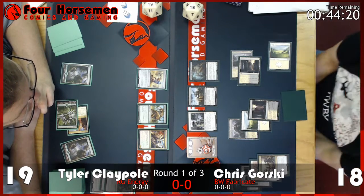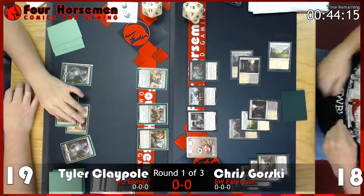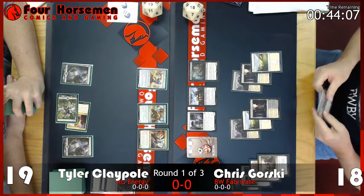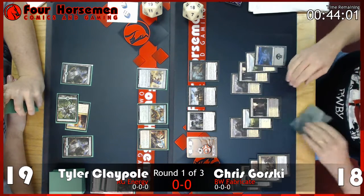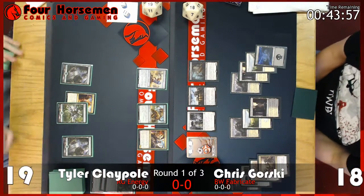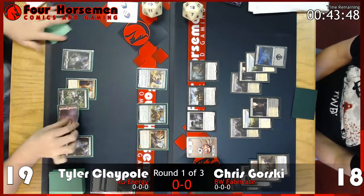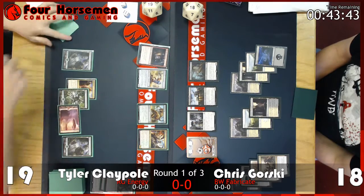Does Tyler's deck go wider with Bristling Hydra? I'm unsure if this is a stock Red Green list, but Bristling Hydra has been showing up. It's a great card — it protects itself from removal, puts a counter on itself. The power level is essentially like Polukranos when it first came out in Theros. Tyler loved that card when it was in Standard, so it wouldn't be surprising if he's playing something similar.